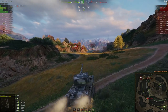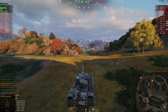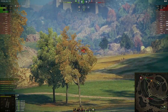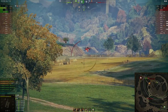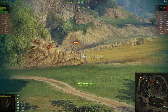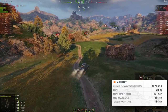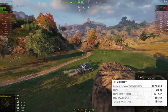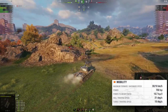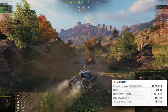Gun depression is minus 10 degrees — this is a Chinese tank with minus 10 degrees of gun depression. Chinese tanks usually have poor gun depression, not minus 10, so this is quite uncharacteristic. 20 degrees of gun elevation. Ammunition capacity is 55 shells, plenty. Mobility is indeed poor — very bad. 30 top speed, 10 reverse speed, 750 horsepower engine, 10.7 power-to-weight ratio. And hull traverse speed is only 21, turret rotation speed just 16. This is not a heavy tank — this is like a turreted tank destroyer. Mobility is absolutely horrible.